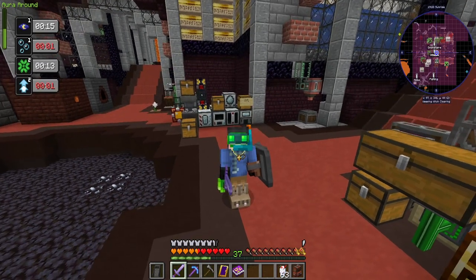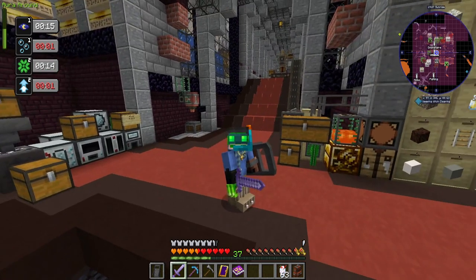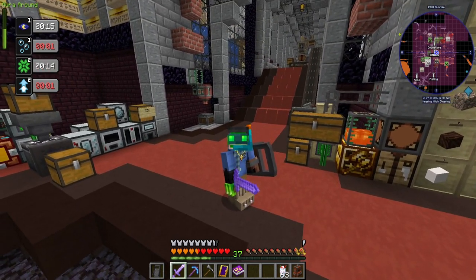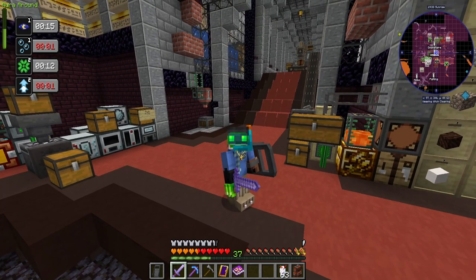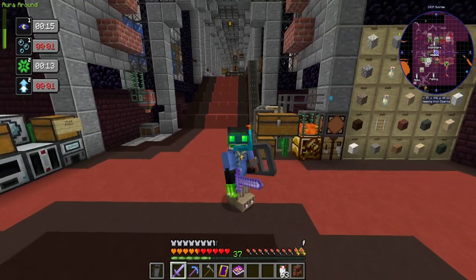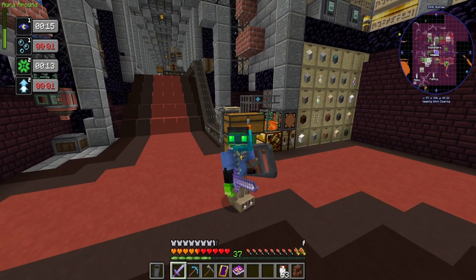Hey there everyone, this is Yui. Welcome to episode 12 of Enigmaticus 6 Expert. Today we're going to progress into PneumatiCraft. My goal, tentatively, is to get a pressure chamber with a vacuum pump so I can start moving enchantments around. Let's get to it.